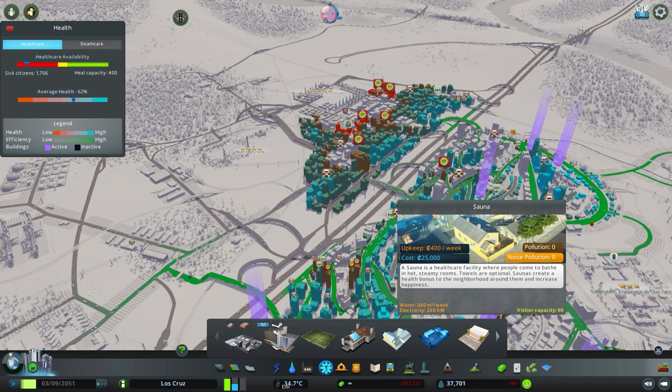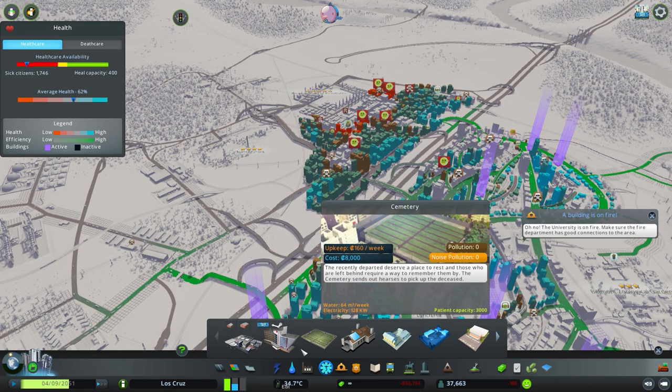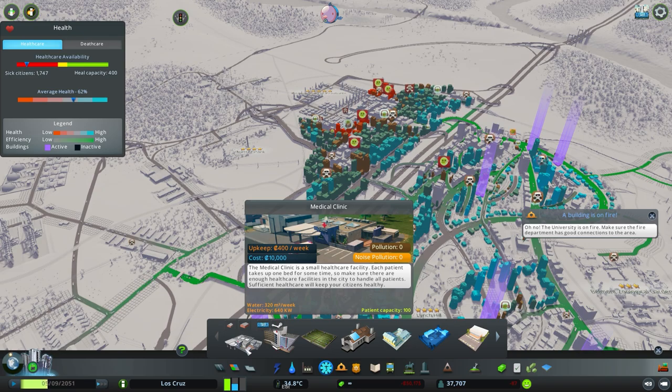So what do these items do? Similar to the previous emergency services, your medical clinic is basically the small version of your hospital, and they have different capacities. Your medical clinic has a patient capacity of 100 people, meaning 100 sick people can be treated within it at any time. It also has an ambulance capacity of eight, and its reach is not very far, so you have to keep in mind that it won't affect a very large area.